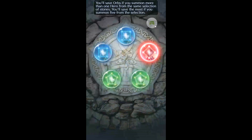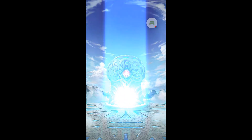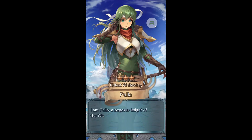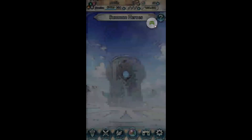All right, we got one red. There's smoke. We got Palla — Moonbow, Goad Flyers, and Wings of Mercy, and her refine, which is good. But yeah, we're just going to back out.